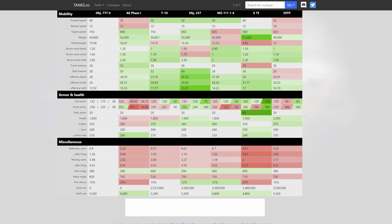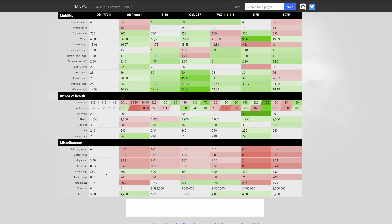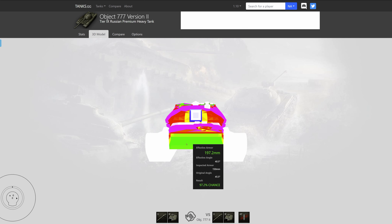The power-to-weight ratio of 15.06 looks quite good, but the terrain resistances of 1.2, 1.4, and 2.6 on soft terrain are a real punishment. Hull armor is 132mm, turret armor 258mm — we'll look at this deeper in the armor profile. HP of 1850 places it around the middle. View range of 380m looks decent for a heavy tank, but competitors have 390 to 400, which is why I picked binoculars.